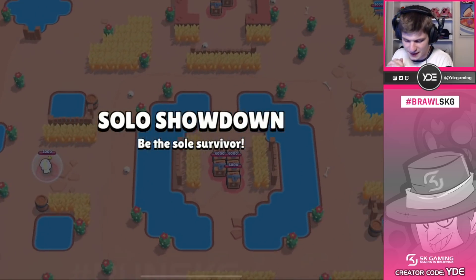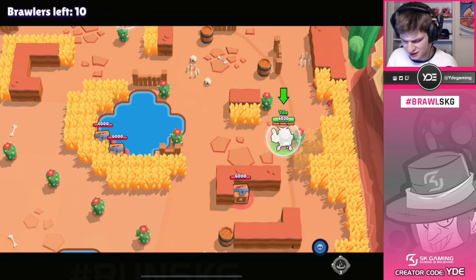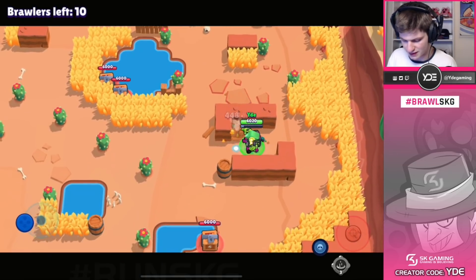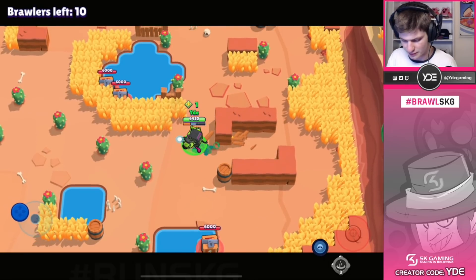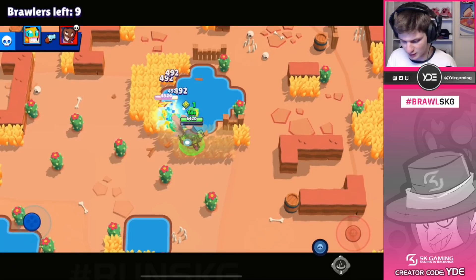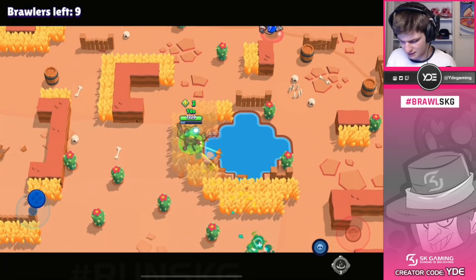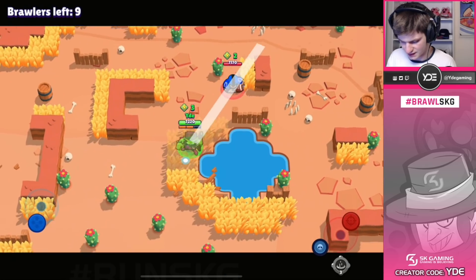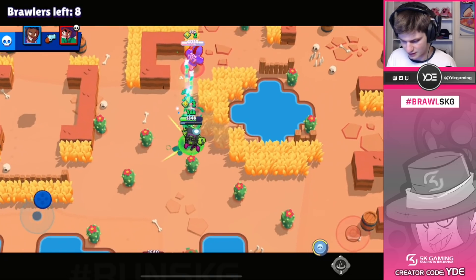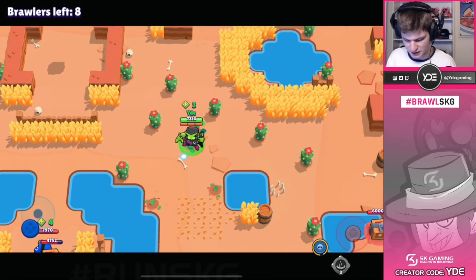Alright guys we're jumping into the next game here and there is a ton of cubes in the middle. Since there's a Bull we might even be able to get a little bit of our super, which would be nice. Let's see where he's at - he's probably getting those in the corner. Yeah he was, and I'm actually gonna miss pretty much that shot. He used the heal - he got the gadget too, good to know that he already used it once.